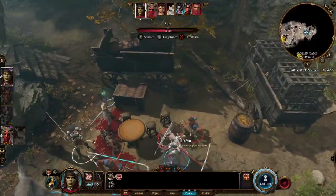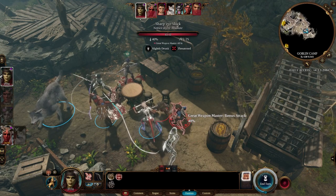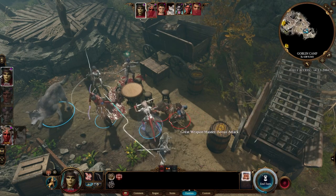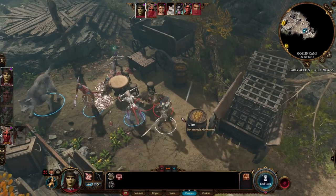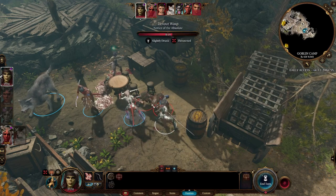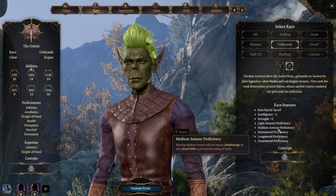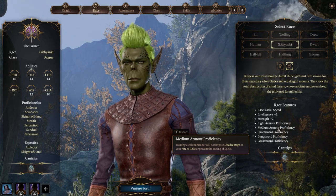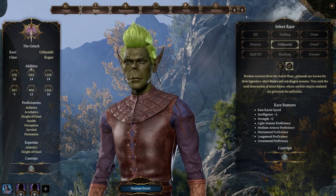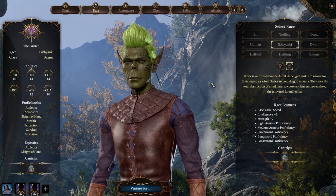We want to focus on that. Apart from that, you can sneak attack using strength — you just have to use weapons with the finesse property. So with strength 16 and dexterity 14 we could grab a rapier, hit with strength, and still sneak attack. I chose to be a Githyanki because the Githyanki has the property to use medium armor, which solves the problem of the rogue's armor class. With dexterity 14 we can use medium armor and have a very good armor class. Also, you can use the greatsword.